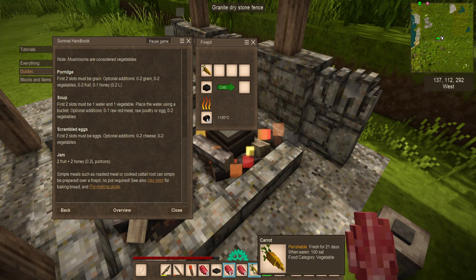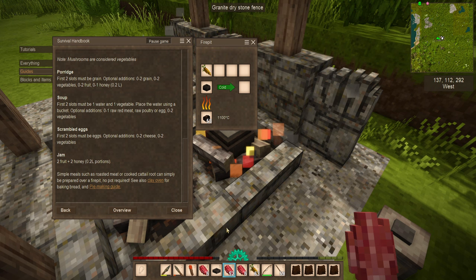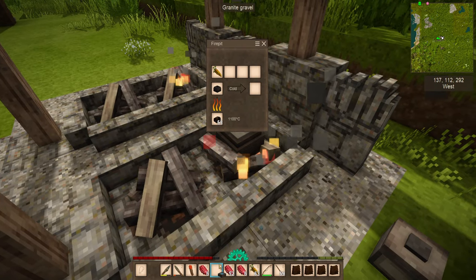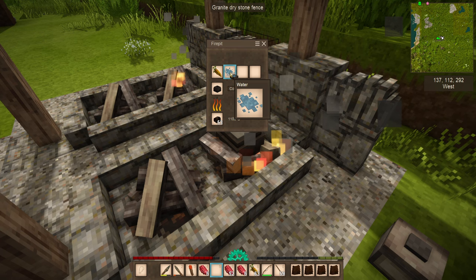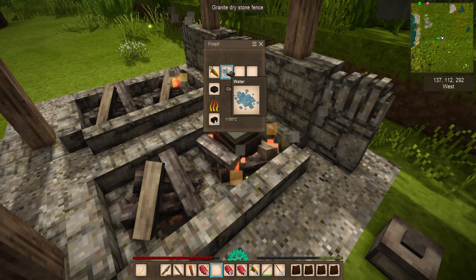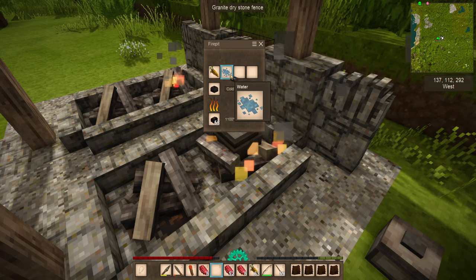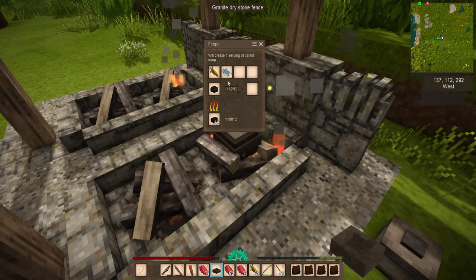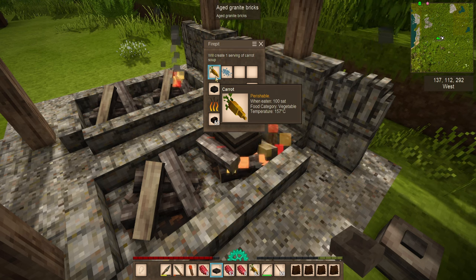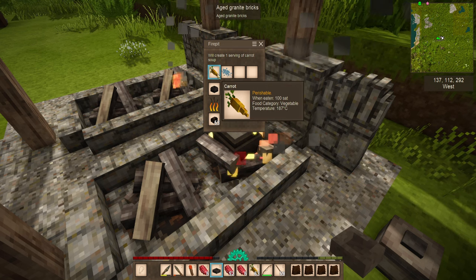If you only have limited resources, like a carrot, that's not really going to do much on its own. But if you look at soup in the guide: the first two slots must be one water and one vegetable. Take your bowl over to some water, grab a little bit — you store one liter at a time in a bowl — and once you get to that one liter, it says we'll create one serving of carrot soup, which allows you to cook the carrot. It is 100 saturation.